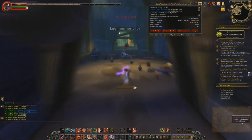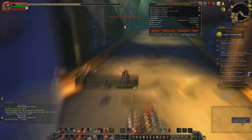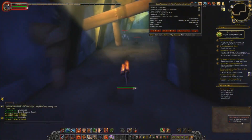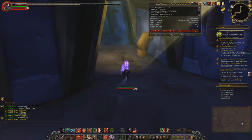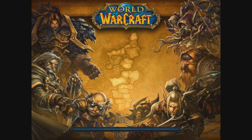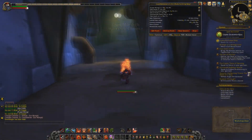Then you'll be ready to just run out the side entrance, which is down this way. You can reset, and if you go back inside through the side entrance you will be at the same place as if you went inside the main entrance. So just go back outside, reset, and back in again.